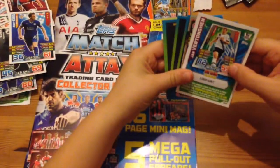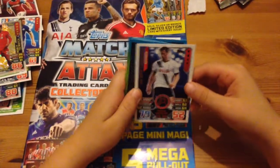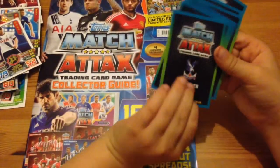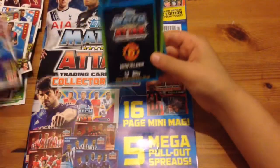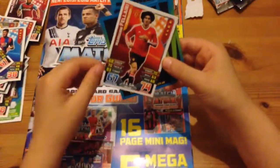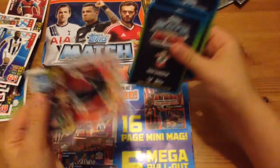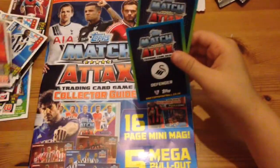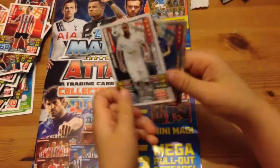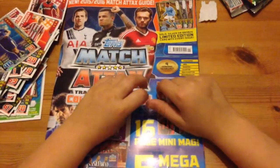Here we've got the Jan Vertonghen code, Adam Lallana man of the match, Jan Vertonghen tough tackler, Joel Ward, James McCarthy, Aaron Flanagan, Victor Anichebe, Simon Mignolet, Maya Yoshida, Ashley Williams captain, and James Vardy star player. Anyway guys, I hope you enjoyed this video and I'll see you later, bye.